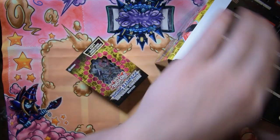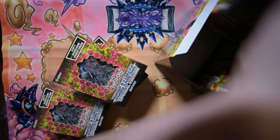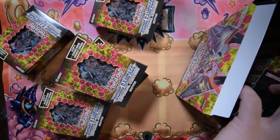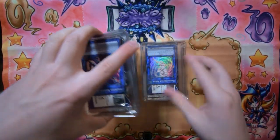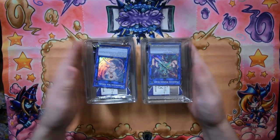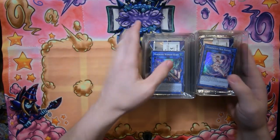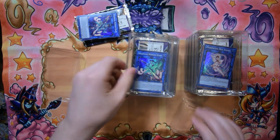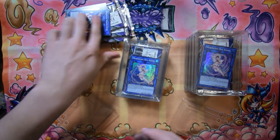I'm going to go ahead and unbox all of these really fast so we can have all 30 packs ready to go. Once I'm done we'll be back and I'll show you guys all the promos. So I've unboxed all of the special editions and all the promos are still in here. Let's crack all these open. I already see we've got three Wonder Hearts and three Sea Angel.